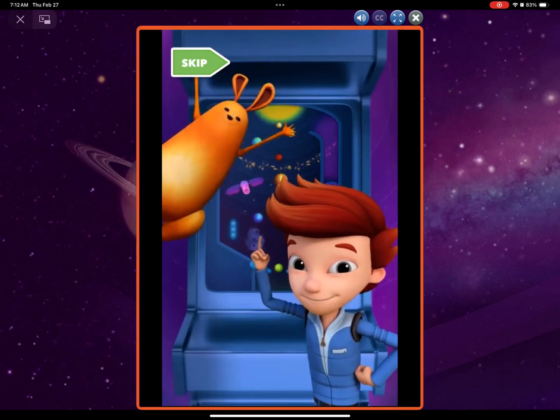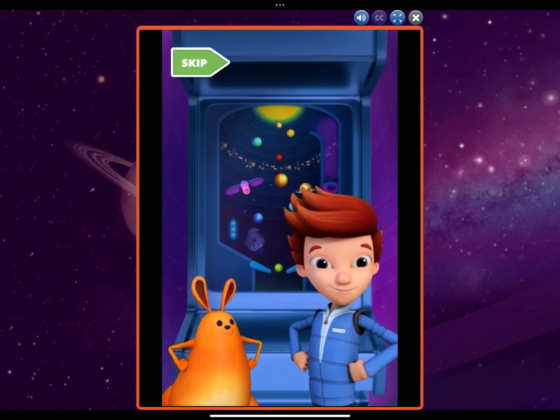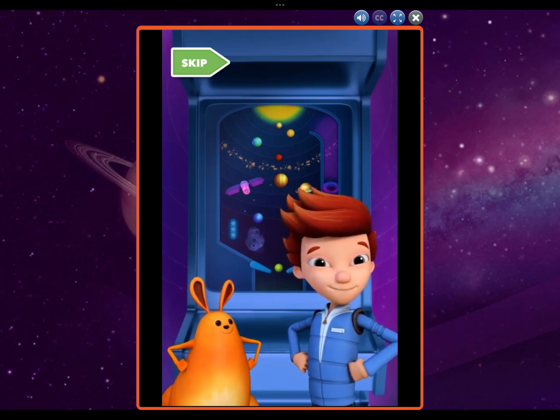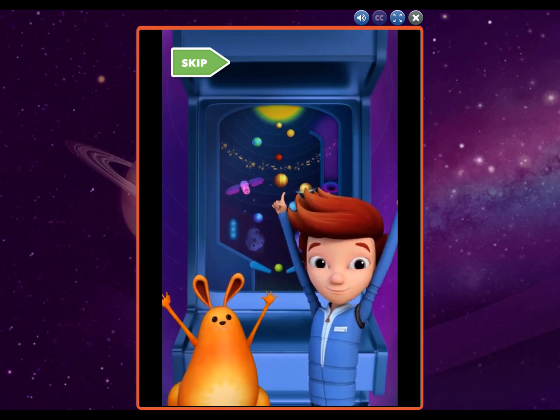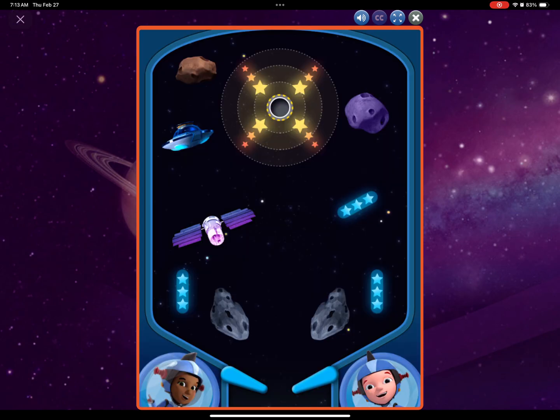It's Planet Pinball Time! Come help me put all the planets in your solar system in the right order. Ready, set, go! There are eight planets in your solar system, and they all orbit around the sun. To start the game, place the ball into the sun's position at the center of the solar system. Use these flippers to flick the ball up into our goal. Tap on the flipper to use it.